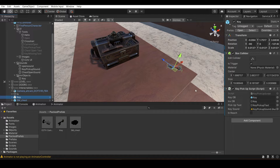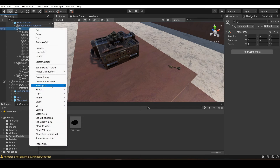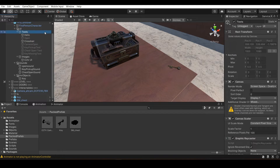Next is the pickup script. Whenever you come near the key and see it, your reach tool becomes active. A text appears — that's going to be a UI element. You can make any game object, then add a UI Text Mesh Pro text. It will automatically add a canvas to it, and then you can play around with the text settings.